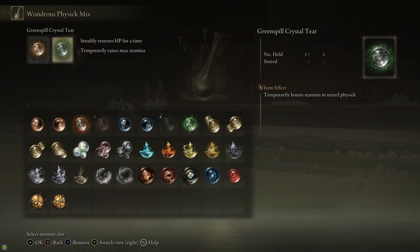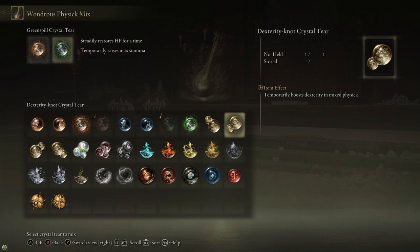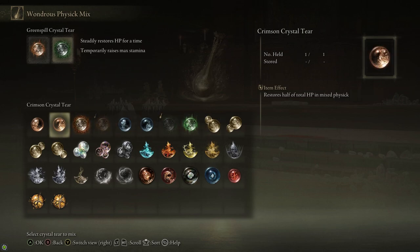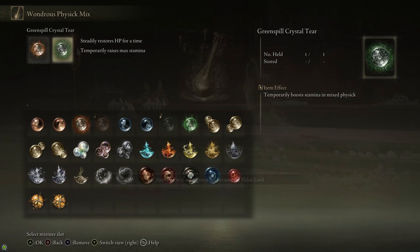In my Physick I went with Crimson Burst and the Greenspill Crystal Tear. You can use whichever ones you want, but I definitely recommend at least the Crimson Burst. I don't think I'd recommend the Spiked Cracked Tear here — it increases charge attack damage maybe 10-15%, which is a lot, but Rennala has a tendency to jump away a lot so you might not get many charge R2s. The main one that's important here is the Crimson Burst Tear, because that health regen is really good when she starts hitting you with spells or when she's got a summon attacking you.